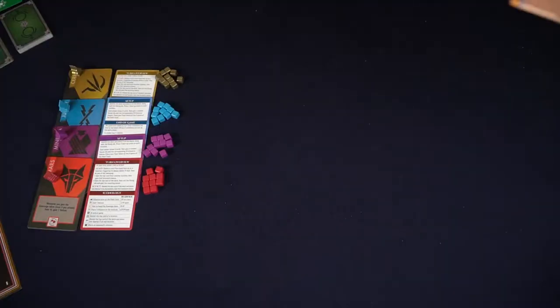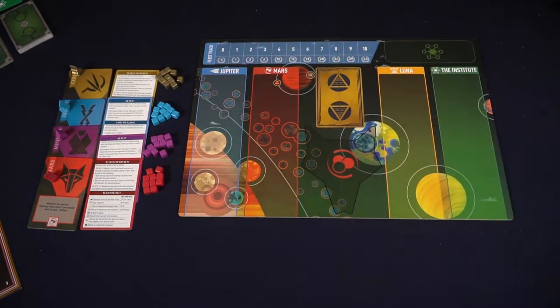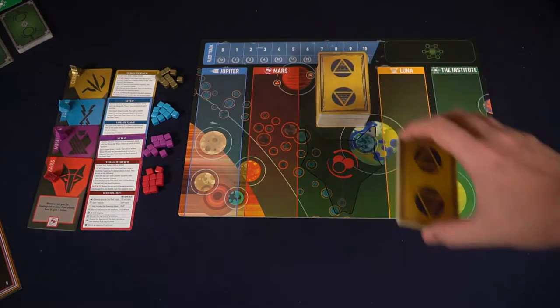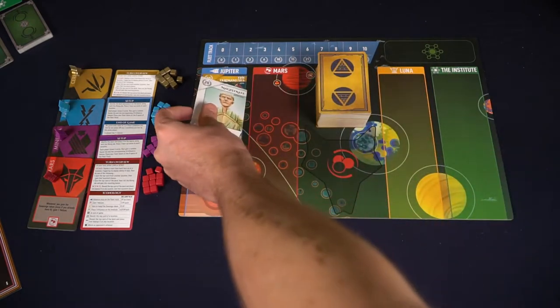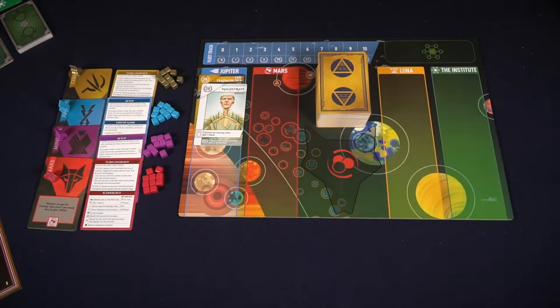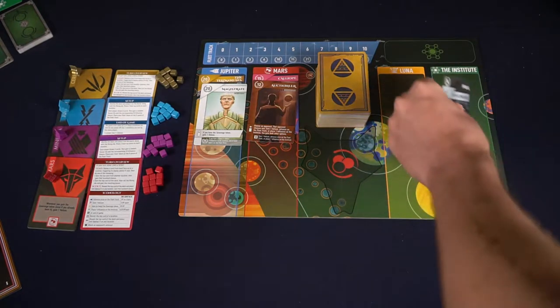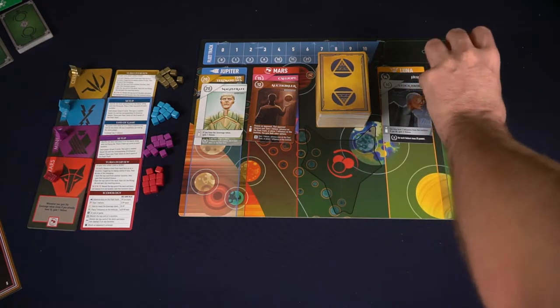The setup for Red Rising is very simple. First, take the game board and place it in the middle of all players so they can easily reach it. Then take the deck of cards, shuffle them, and deal out two to each of the four locations on the board: Jupiter, Mars, Luna, and the Institute. Make sure you show the color, the value, and the name of each card presented in each field. Place the rest of the card deck in the middle of the board where there's a space.